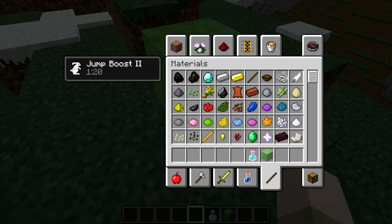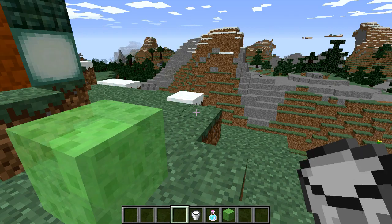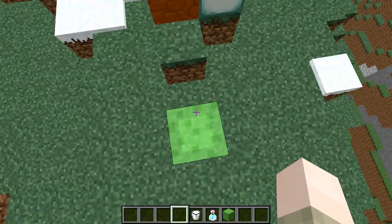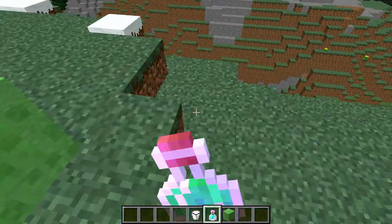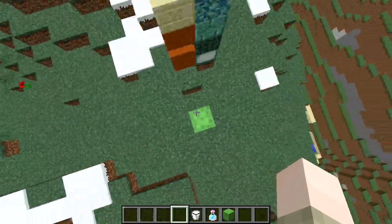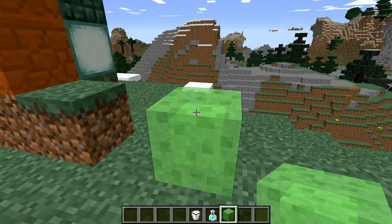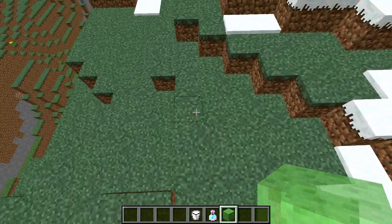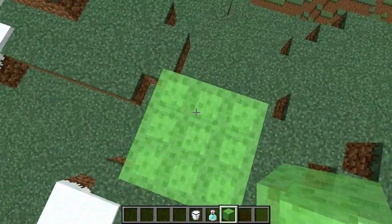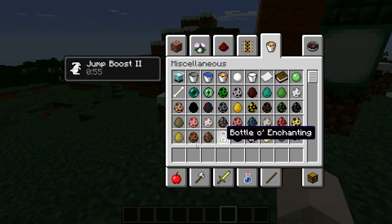Let me grab some milk to remove the effect, then look — if you hold down the spacebar on the slime block, it's like a trampoline. But if you put the jump boost on and fly up really high and land on it, you can bounce super high. It's super cool — now you can make trampolines! I was doing that in my world, just bouncing around.